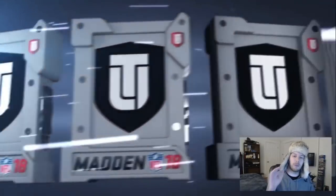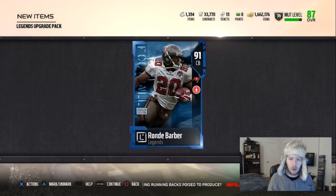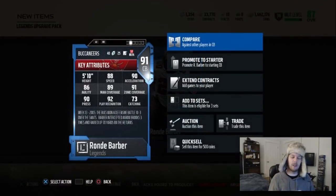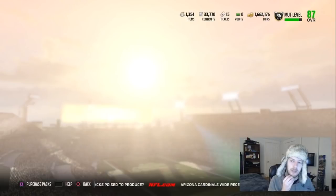Pack number two — moving on. Come on, pack number three, don't be another 87 like that Ed Reed we pulled. Okay, there we go — that's what we needed! Ron Dayne Barber, 91 overall. That might have just made us some good coin. He has the 91 zone, so if people don't even want to use him for a set, he has the 91 zone.